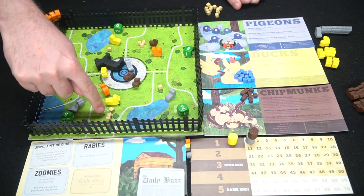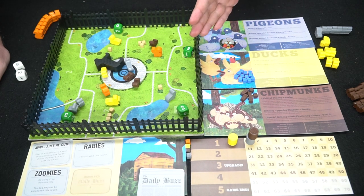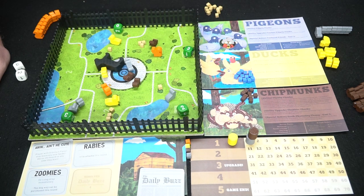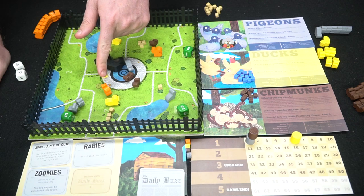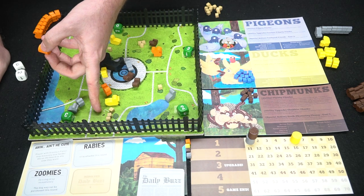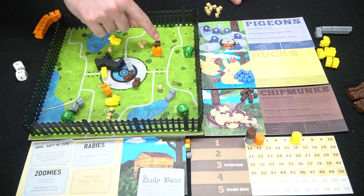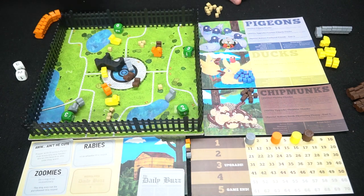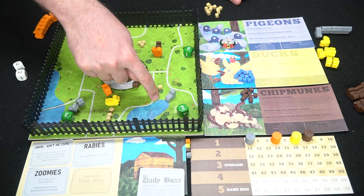Then you score points based on the number on the board or die multiplied by the number of crumbs, tracked on the scoring board. Ducks control their area and score full points — two, four, six points for yellow. Squirrels score two points. Over the other area, chipmunks score two, four, six — bumping them to seven. Squirrels score two as well. Ducks score nothing because of both the zero and the dog.